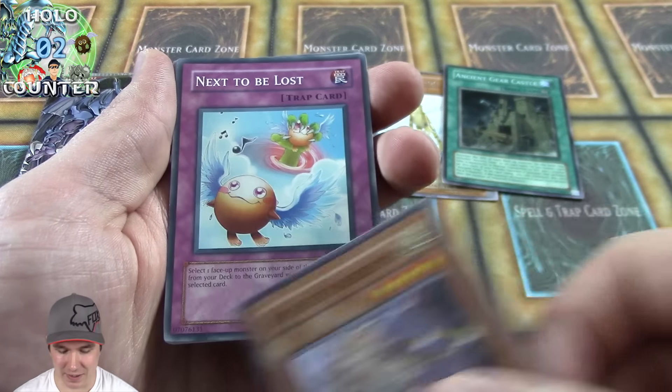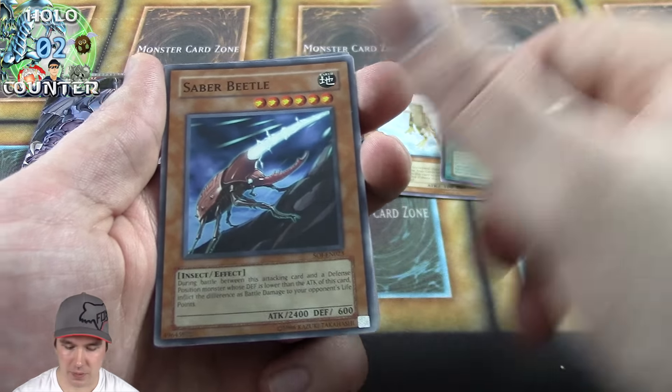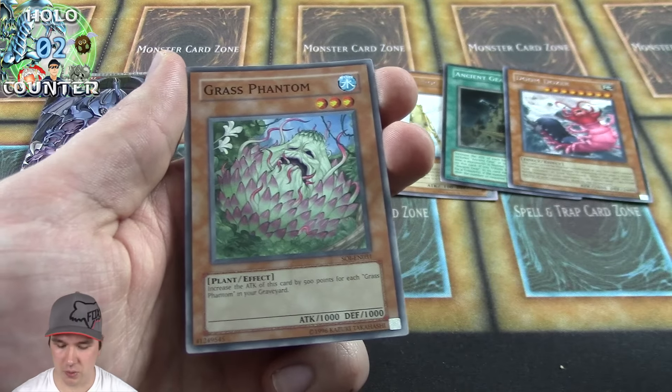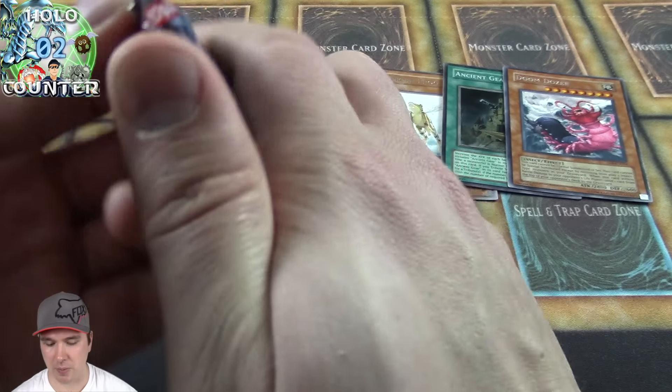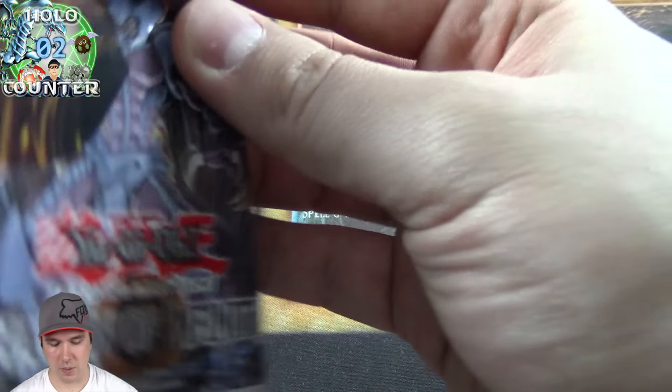Pulling excellent cards — Doom Dozer! Doom Dozer also comes as an ultra rare and that card looks super awesome as an ultimate. Now we have our last booster pack — let's see what we can get.